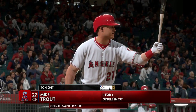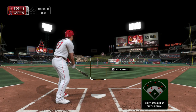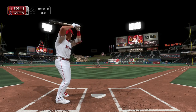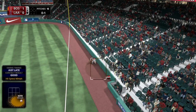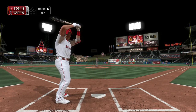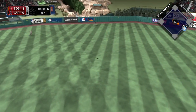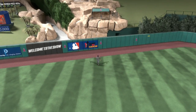Mike Trout is set to lead off in the home half of the fourth inning. Center fielder Mike Trout — he's ready. Here's the first offering. Lifted in the air toward the line in right, but this is going to wind up a foul ball. Into the windup, here comes the 0 and 1. A swing and a drive sent out toward the gap. Ranging back is Bradley — on the warning track, he makes the catch.